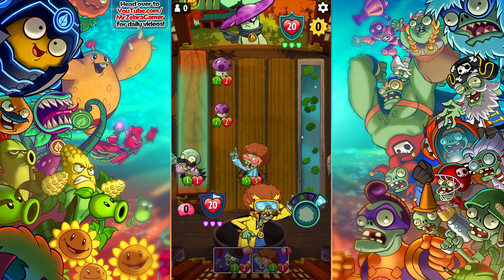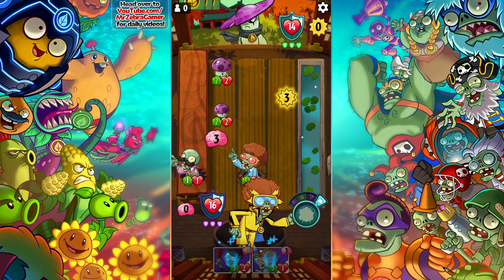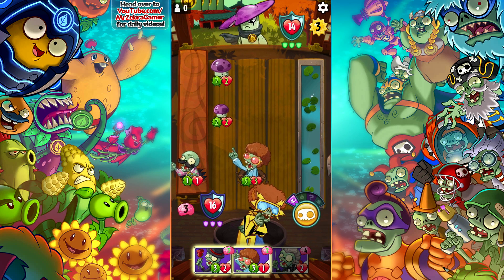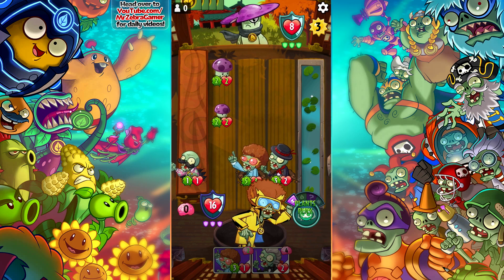Bada boom — that's gonna do a little bit, that's gonna do a little bit, that's gonna do a lot. Good start, I'm happy. I'm a happy zebra right now. I'm just going to throw you here — this is going to do another six damage, putting you to eight. We could really win if he were to theoretically not block anything.